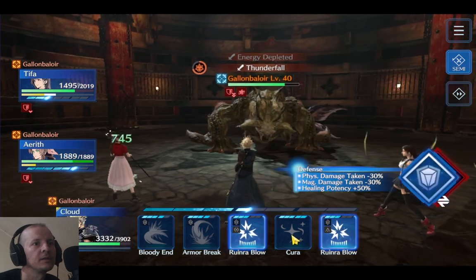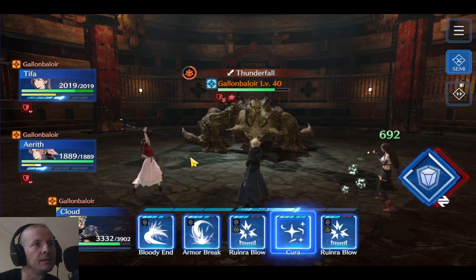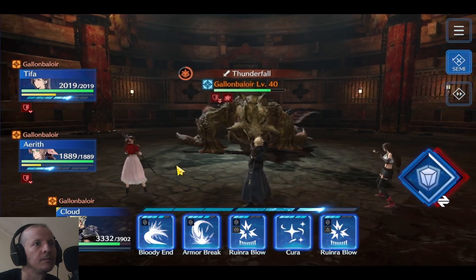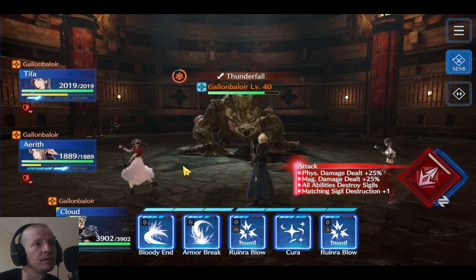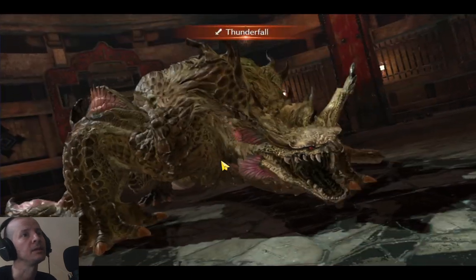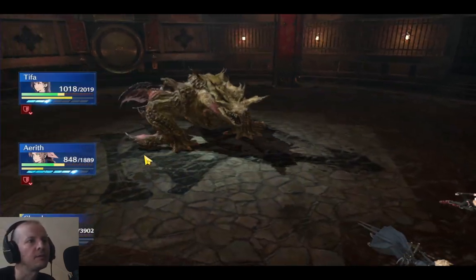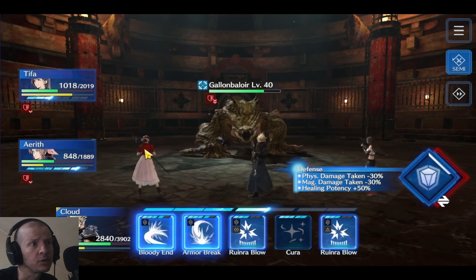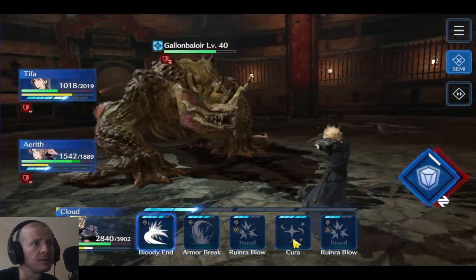There we go, now I can just heal up. I thought he was gonna do a Thunderfall already — seems like it went a little slower. Let's get another weapon and skill in. If we hadn't defeated the charge gauge, the Thunderfall hits pretty hard — could have just one-shot everybody.